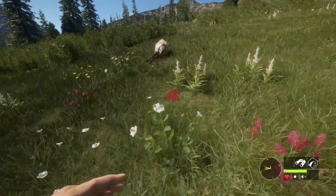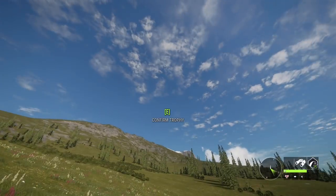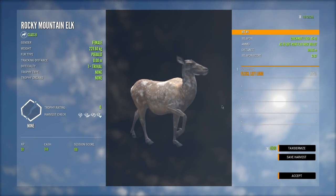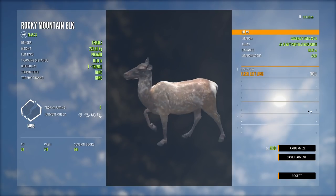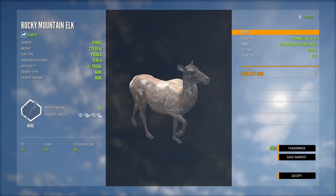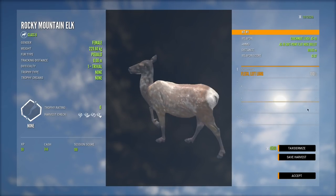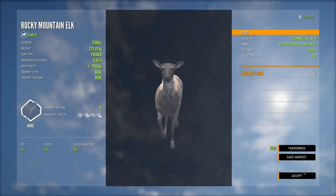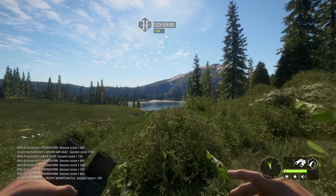Here is that little piebald elk — that is a beautiful animal. I really like the piebalds that they have for the Rocky Mountain elk. I just wish they were slightly more rare because they're a little bit common — not quite as easy to find as some of the uncommon fur variations, but definitely not super rare either. They're kind of in an odd spot where you see them relatively often. There are three or four different variations of them so they at least look different from each other. We're going to move on without taxidermizing this one because it is just a female.